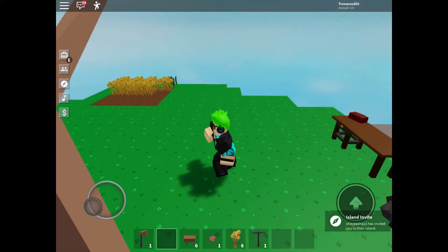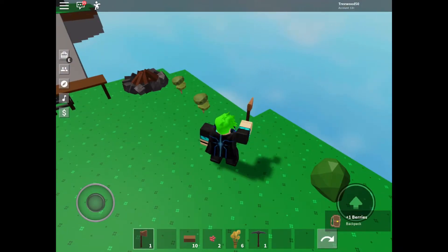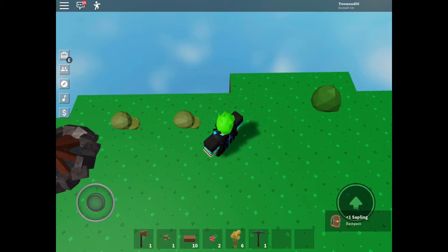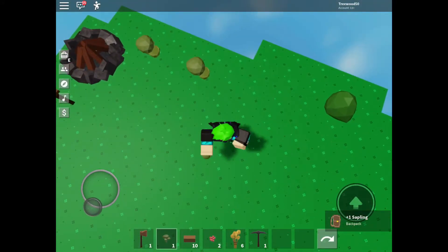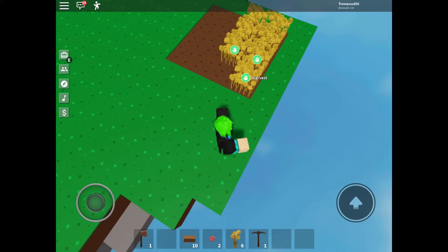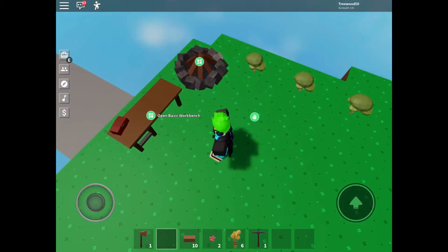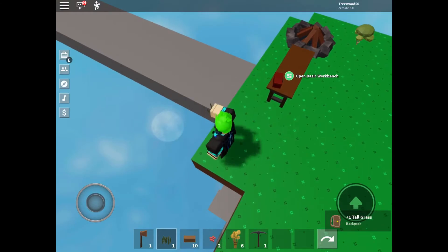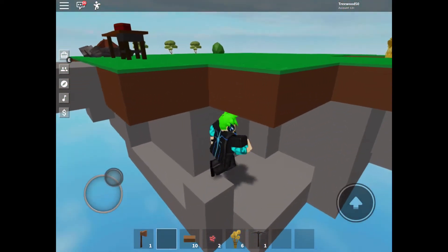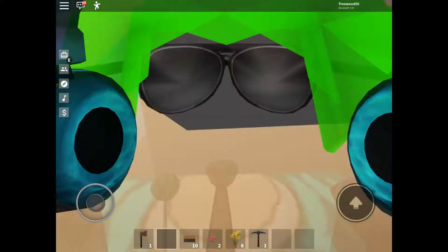We're getting an island invite — I don't know what that is, I don't wish to go to anyone's island currently. I'll just space out the farm a little bit; I don't think they'll be able to grow properly otherwise. Next thing I'm gonna do is keep carving out this area until all the stone is gone.